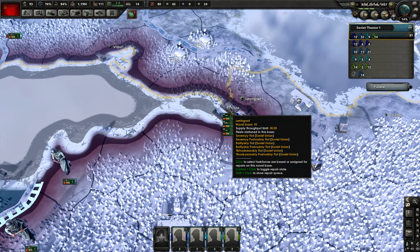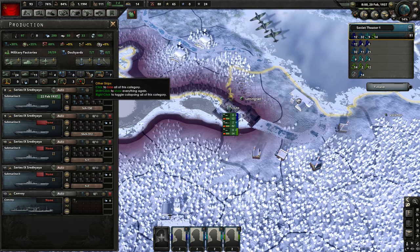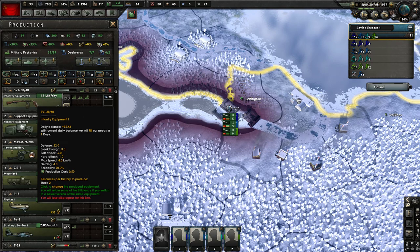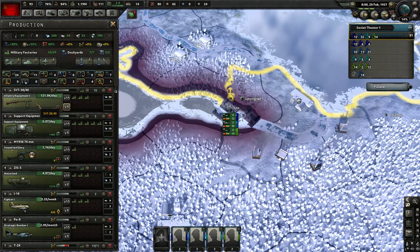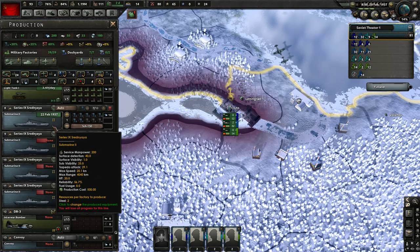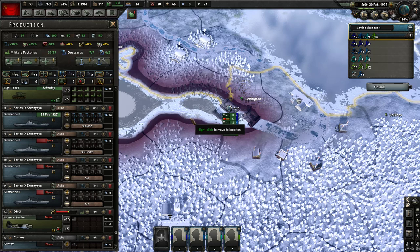Ships can live in naval bases and are built in dockyards. Let's take a quick look at the production screen. This is your typical production screen - you produce various equipment that can then be distributed to your divisions. But these don't actually make troops directly. However, when it comes to ships, it's very different because here you are specifically building ships that will then be instantly deployed in one of your ports and possibly attached to one of your existing task forces or fleets.